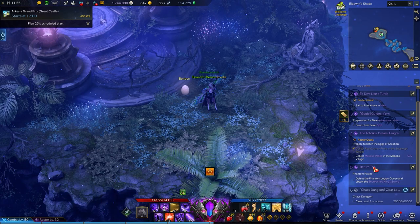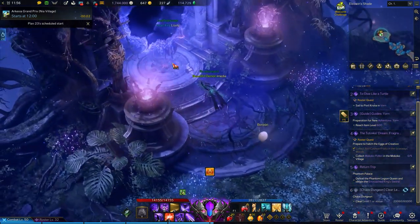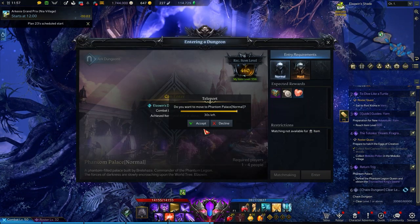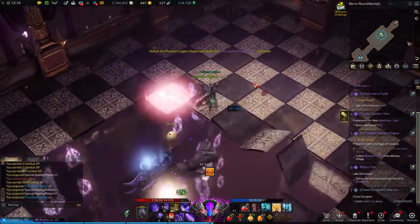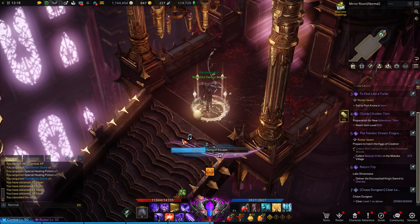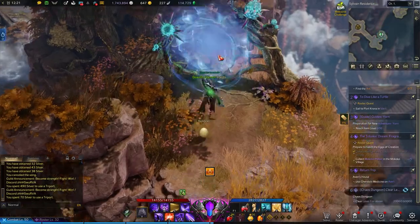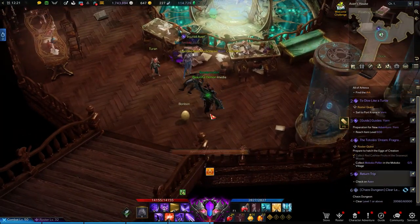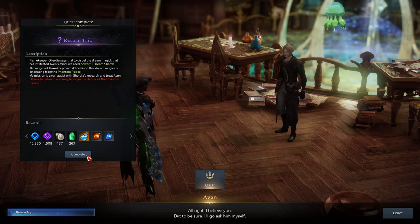The Phantom Palace Gurdia mentions isn't the Abyssal Dungeon — it's the same one you already did back in Elzuwen's Shade. You can enter on normal or hard, but you'll need to do this dungeon again to reach the Phantom Legion Queen and loot the Encroached King's Sword. You can leave immediately after this and still keep the sword. Talk to Gurdia again and he'll make some medicine to bring to Avin. Travel to Avin's house in the Stilvane residence to give the medicine to the injured Avin. Once the medicine is administered and you've talked to Teran and Avin, the quest will be completed.